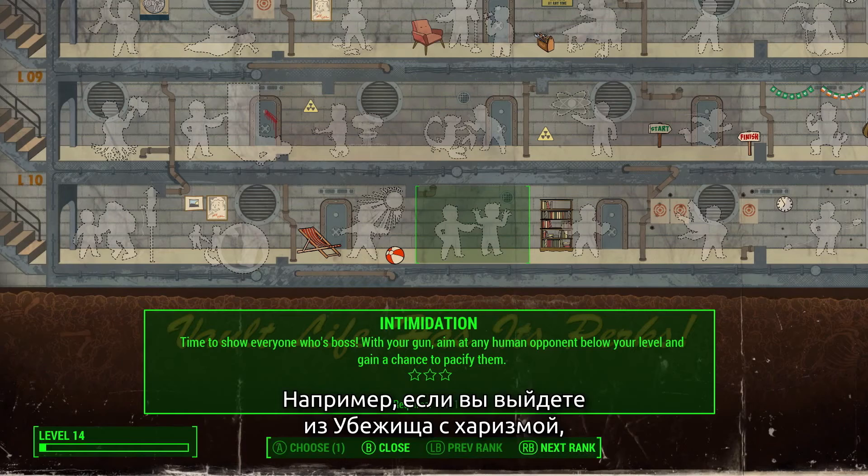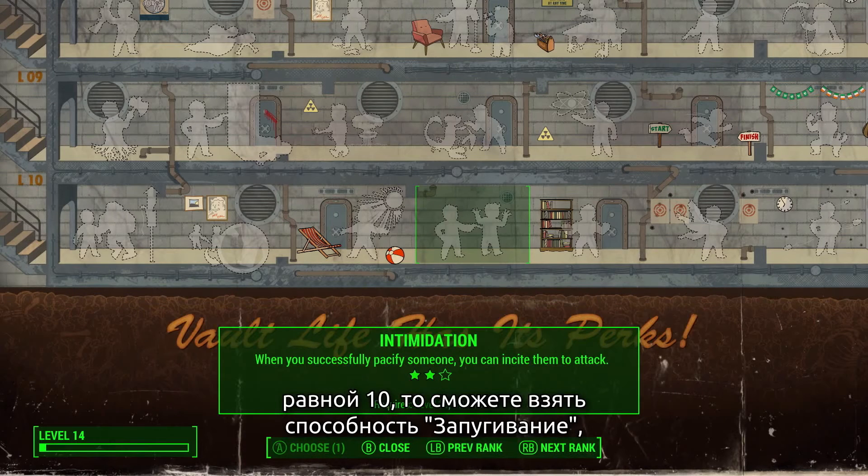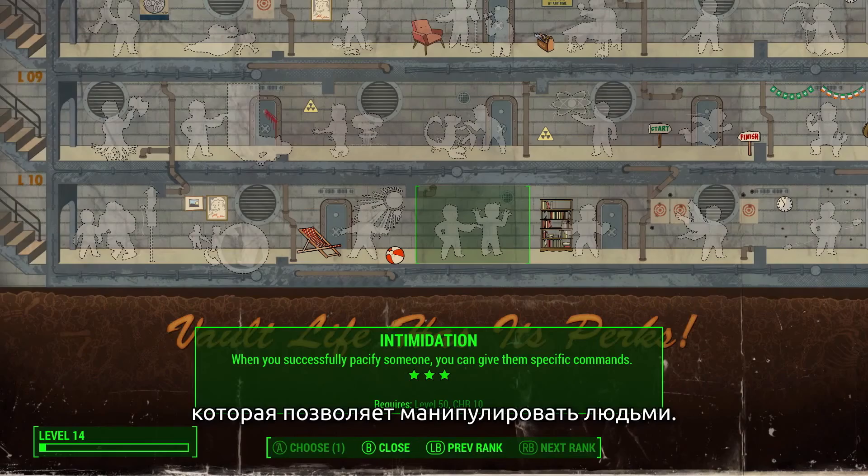So if you were to come out of the vault with a ten Charisma, you can pick this Intimidation perk that lets you manipulate and control other people.